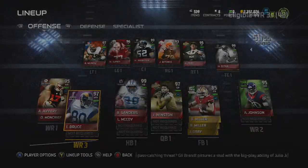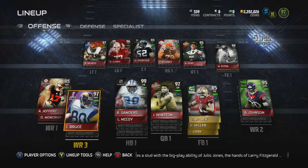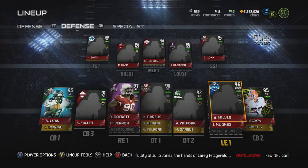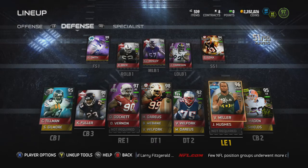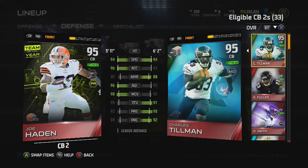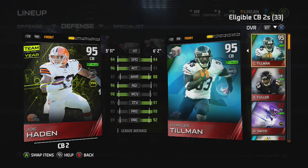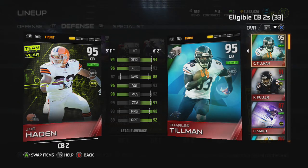Let's move on to my defense — I have a lot of big upgrades here. Starting with some smaller upgrades: I replaced my Xavier Rhodes with this 95 Joe Hayden. I like Joe Hayden because he has good man coverage, good press coverage, and decent zone. He's not slow either. He's just a really good coverage corner.